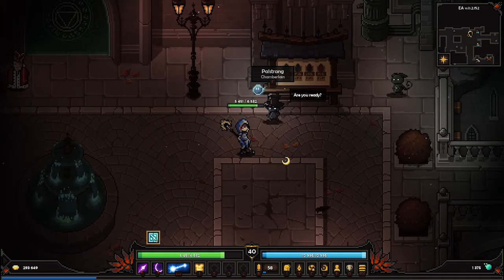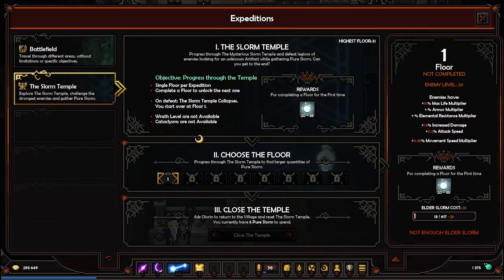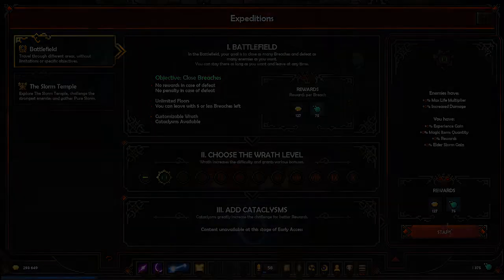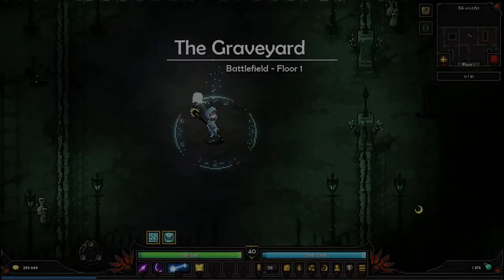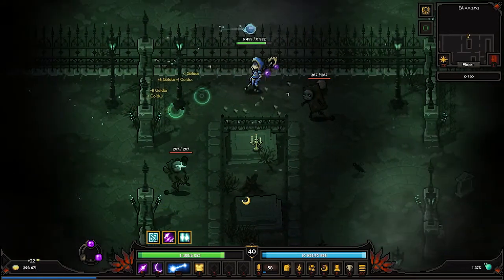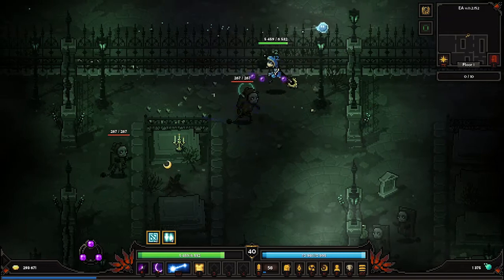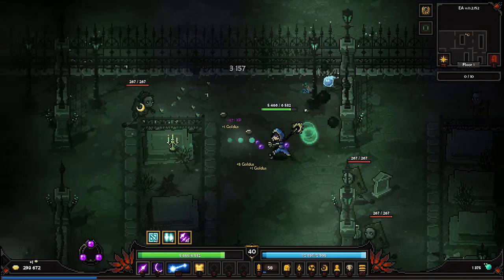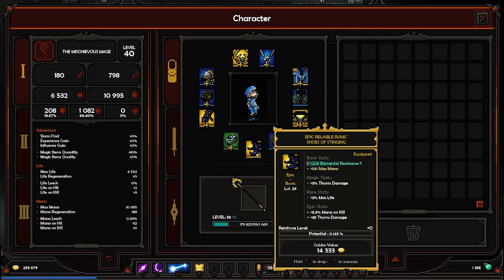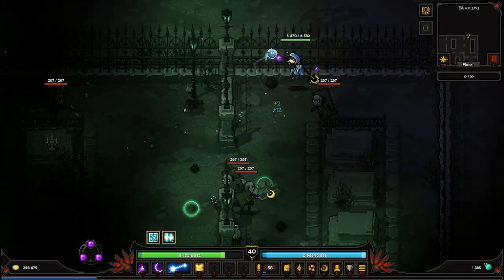So I'm gonna test it out. Let's check - we don't have any elder slurms, so we are gonna go into the expedition. Other than that, we didn't get anything specific. We got the item, we crafted it a little bit and changed it. We got those shoes and they are a pretty good upgrade, I must say.